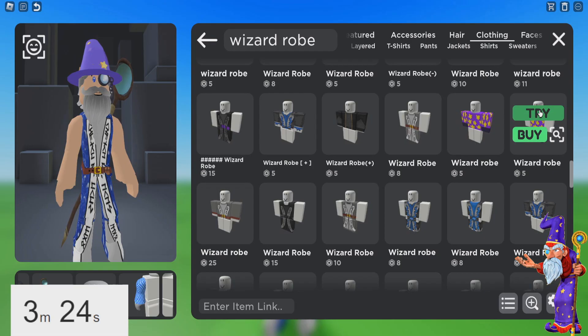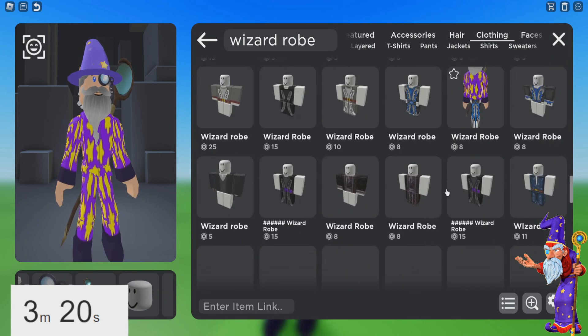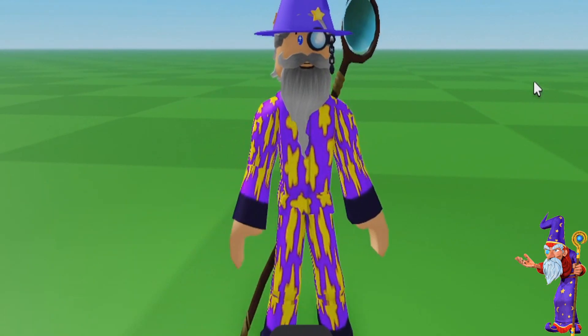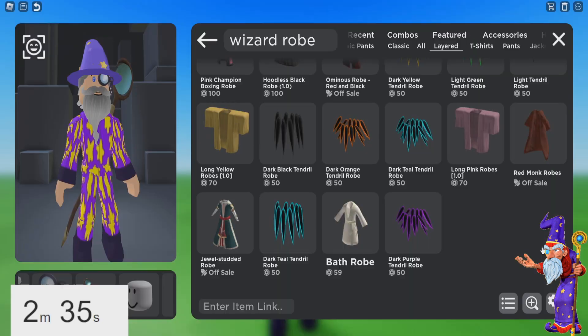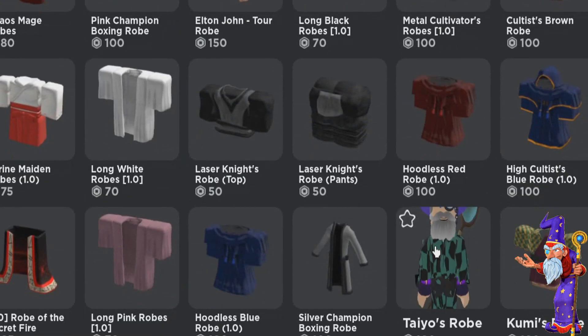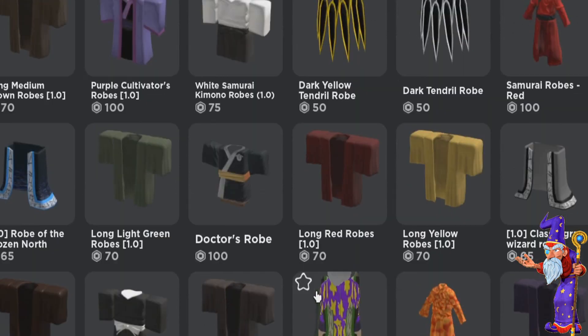Now the robe is the only problem. What if we try this? Okay, that's getting somewhere, isn't it? This looks really good, I think. We have three minutes left. What can I add to this outfit? I really don't think there's anything I can add to make it look better. It's gotta be the right color. I can't just put something on him that's, like, red.